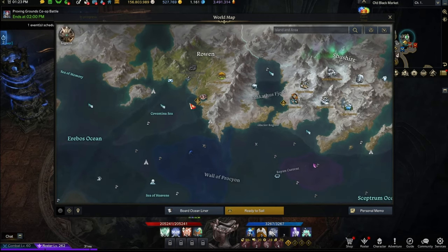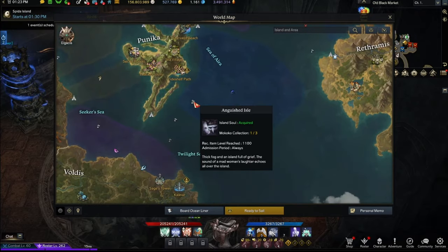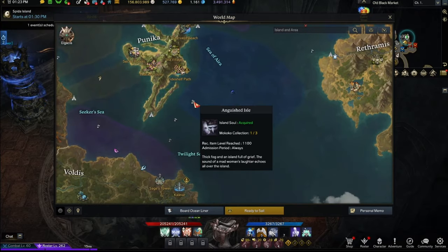Number twelve is Anguish Isle, located a little below Punica. I would highly recommend doing this island, but it definitely is a pain because you have to do it every single day — or at least regularly — to collect enough to redeem. It's another way to get legendary engraving books.